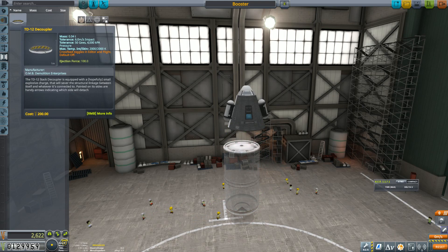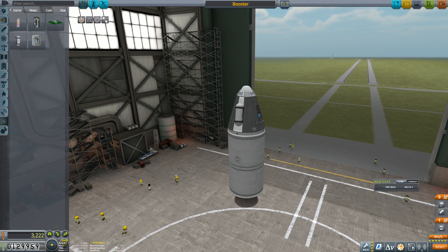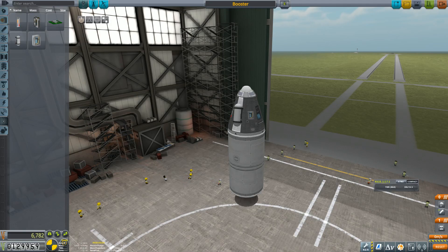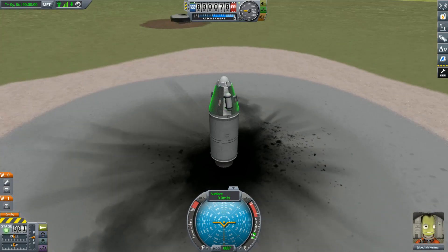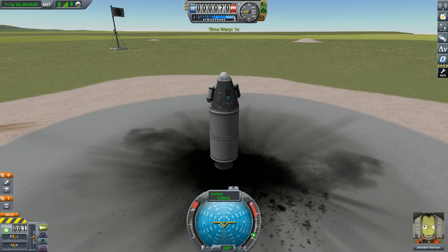Let's see about a slightly bigger booster with decoupling. I approve of all of this so far — we should have more science we can do. That should make us pretty good. Before we launch, let me take a quick pressure and temperature measurement. There we go, then recover the vessel — get that science and get back on the launch pad.